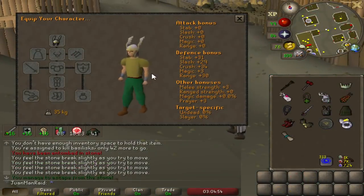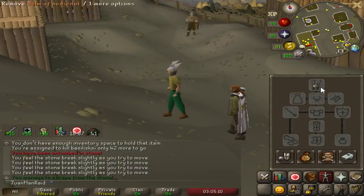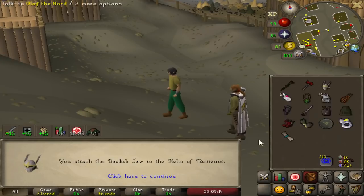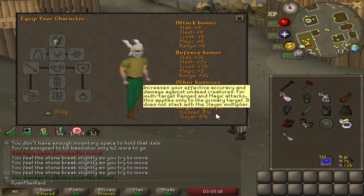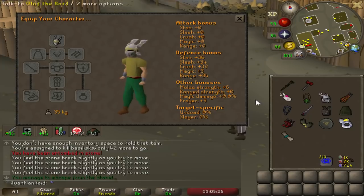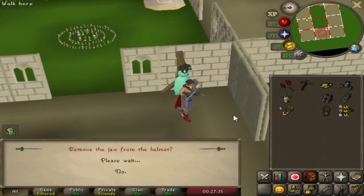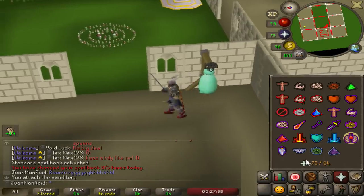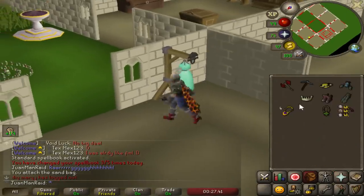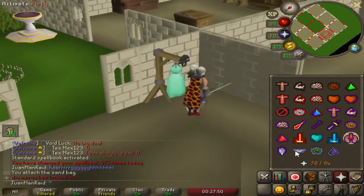Last time I showed you the defensive stats of the Neitiznot Helm, but this time I'll show you the regular stats. This is what I've been using for raids — Neitiznot Helmet: 3 prayer, 3 strength, about 30 defense across the board, 3 magic. Now we're going to make the Neitiznot Faceguard, which is the upgrade. Prayer is the same, but melee strength doubled — pretty much almost a max hit right there by itself. Defenses are slightly higher, mid-to-high 30s. Without overloads, I was hitting a 51 max with the regular Neitiznot, but I can now hit a 52. My max is 52 now without overloads, and with overloads it's still 52.